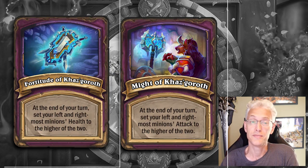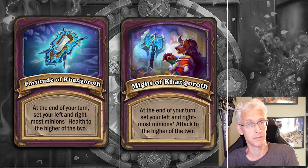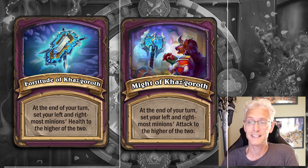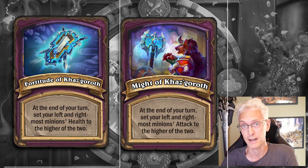The Might of Kaz'goroth and the Fortitude of Kaz'goroth are going to be lumped together, because the idea is very similar. The left and rightmost minion will either be gaining the health of the highest one, or the attack of the highest one, depending which of these you have active. You're going to be favoring the usual type of cards in these scenarios, like Divine Shield, Cleave, lobbies where spellcraft and blood gems are in, so you can make one giant monster and copy its stats multiple times.